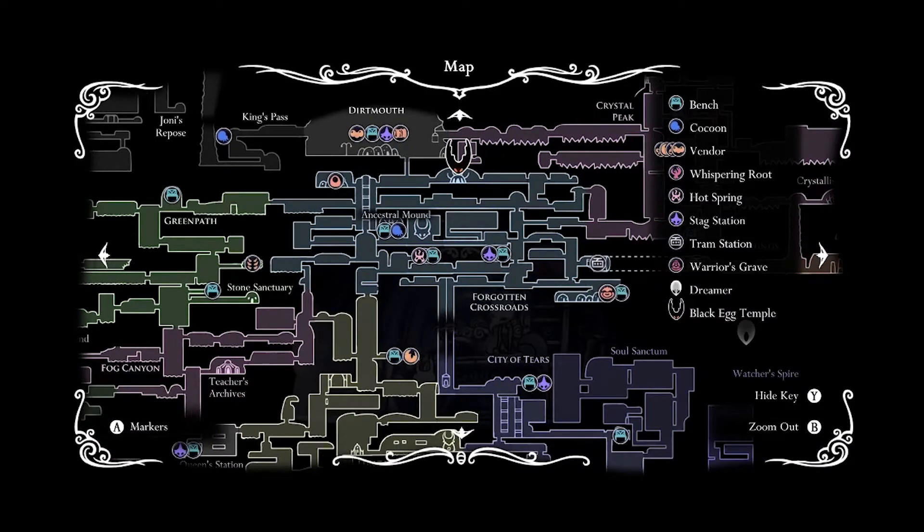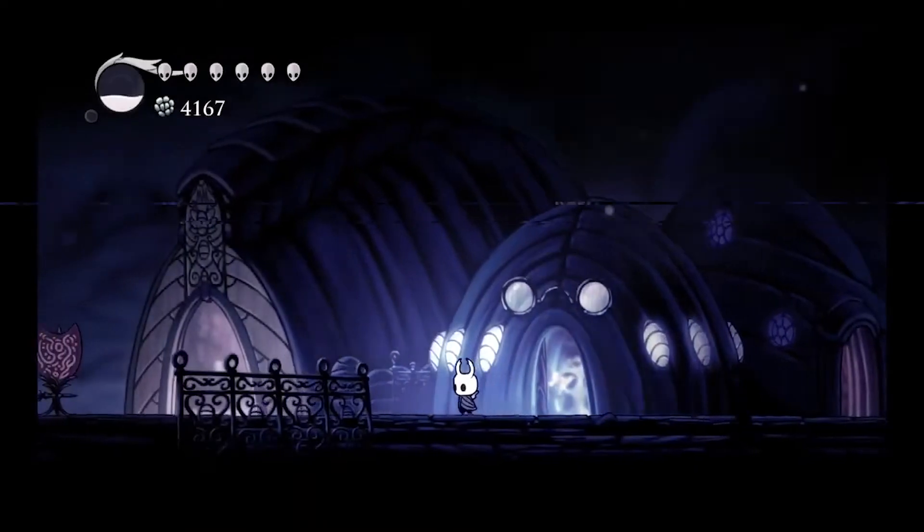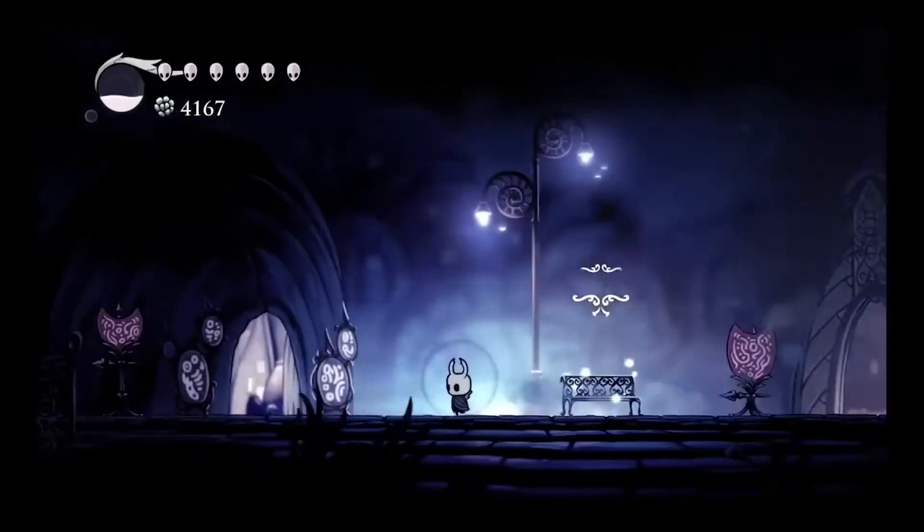Did I take off my thing that lets me know where I am? I think you did — yes. You got cocoon, you got Whispering Root, Warrior's — what is a Warrior's? A Whispering Root is basically a tree that you hit with the Dream Nail and then you get essence from it.